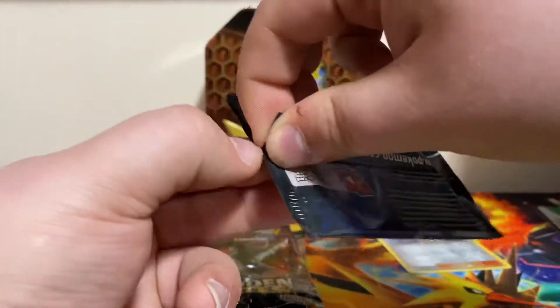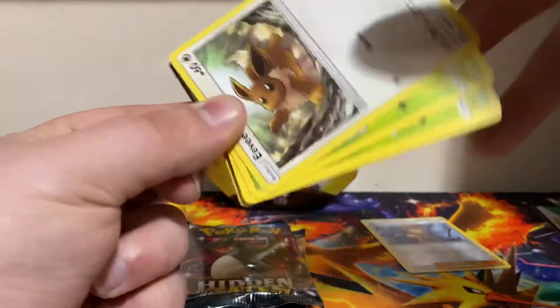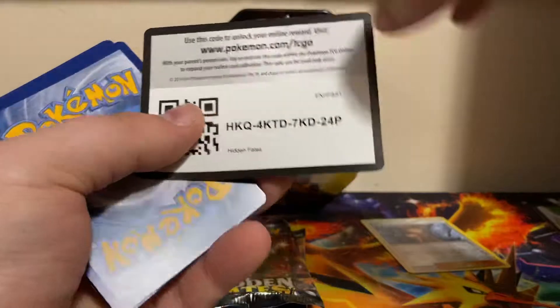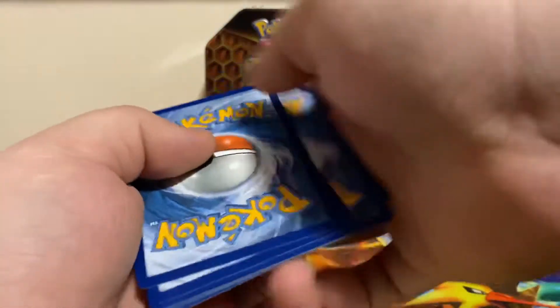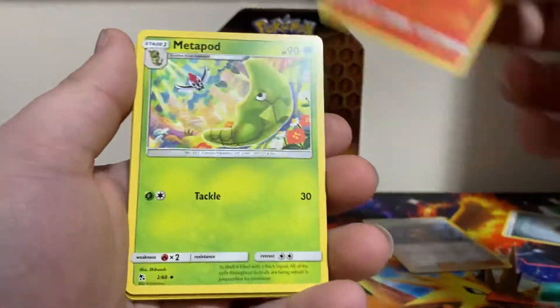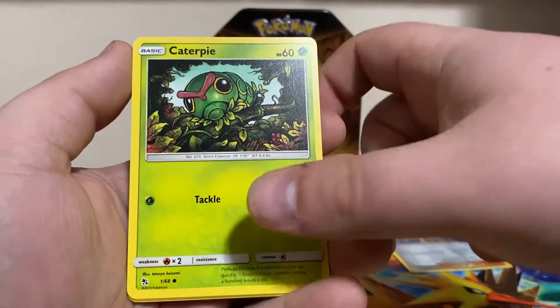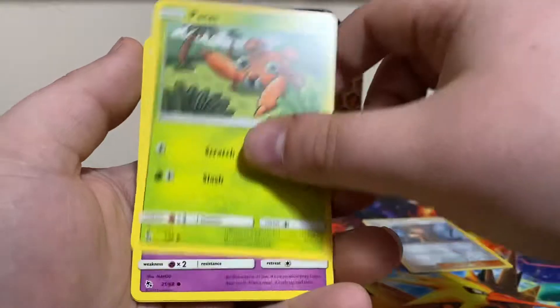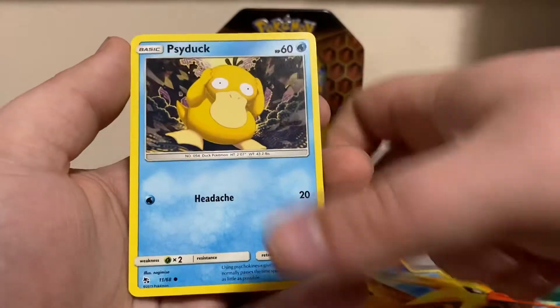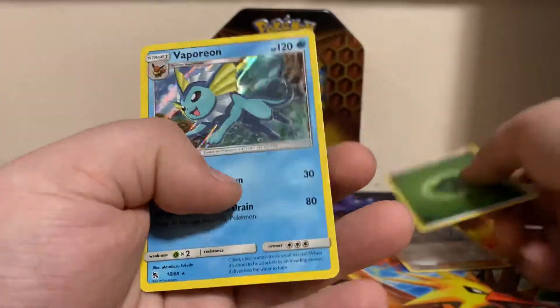Next up we got Mewtwo. Let's see if he has any goodies. Code card. Get rid of that steel energy. We got Charmeleon, Metapod, Jynx, Eevee, Caterpie, Paris, Ekans, Psyduck. Our reverse is Leaf Energy, and a Vaporeon Holo.